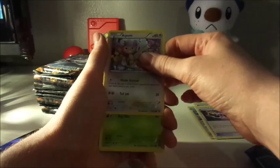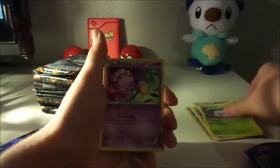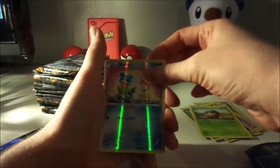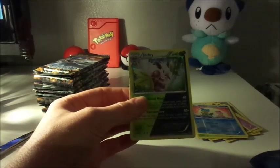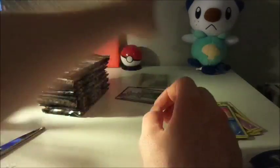Ambipom — not Ambipom, Aipom. Larvitar. Drifloon. Ponyta. Seedot. And our Reverse Holo Shellos. And our super awesome cool rare is a holo dual-type Shiftry. So that's our third one of them so far — we've got two from our Elite Trainer box. So we'll go set this guy to the side.